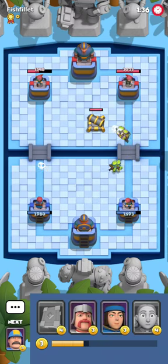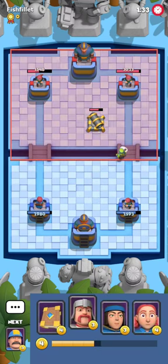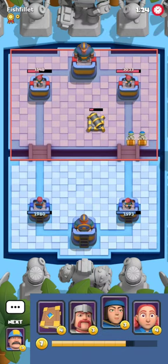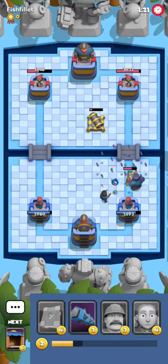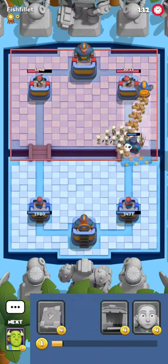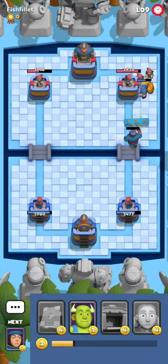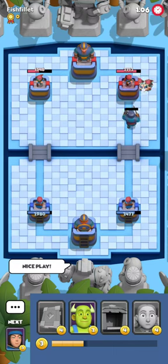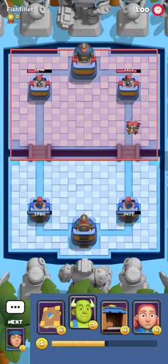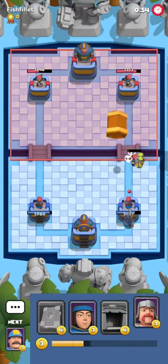I'm gonna just let this Archer go because I have no better response. He's gonna play Ken which was an absolute waste of mana because his weak side tower is on the left, so he didn't really have to defend that. Splitting damage against a cycle deck is actually fine. He's gonna try to get a prediction against me, which was a cute attempt but it's not gonna work out because I'm already ready with an alternative response. He's gonna get a very valuable Skeletal Horde which also pushed my Swordsman out of range of the tower — you don't see that every day.